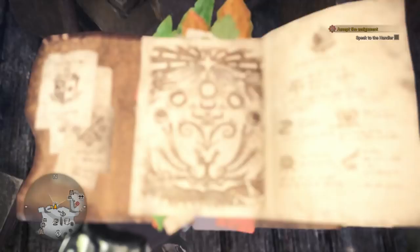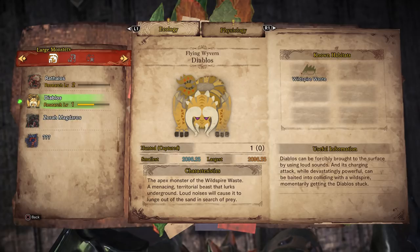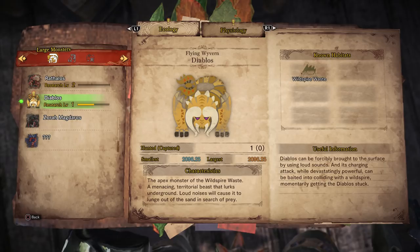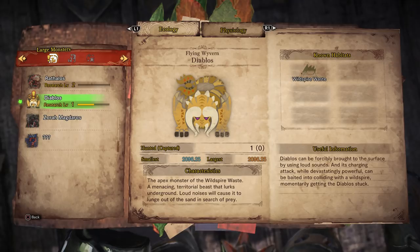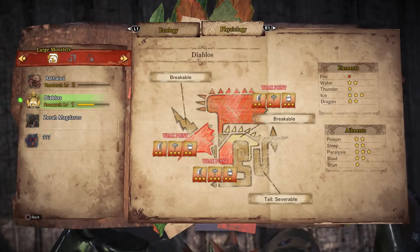Got some info on Diablos. It's a flying wyvern — the apex monster of the Wild Spire Waste. A menacing, territorial beast that lurks underground. Loud noises will cause it to lunge out of the sand in search of prey. Diablos can be forcibly brought to the surface by loud sounds, and its charging attack, while devastatingly powerful, can be baited into colliding with a Wild Spire, momentarily getting it stuck. Breakable wings, breakable head, severable tail — and apparently weak to ice.